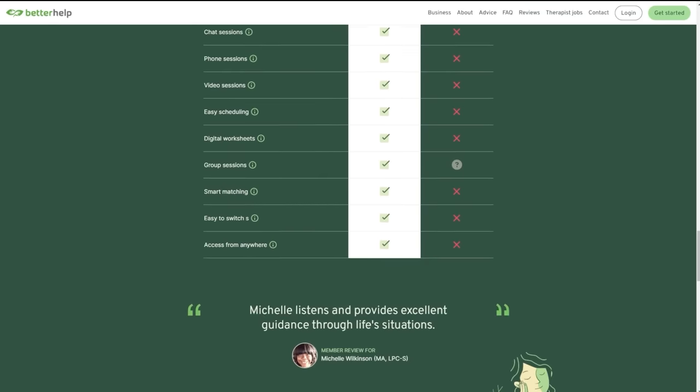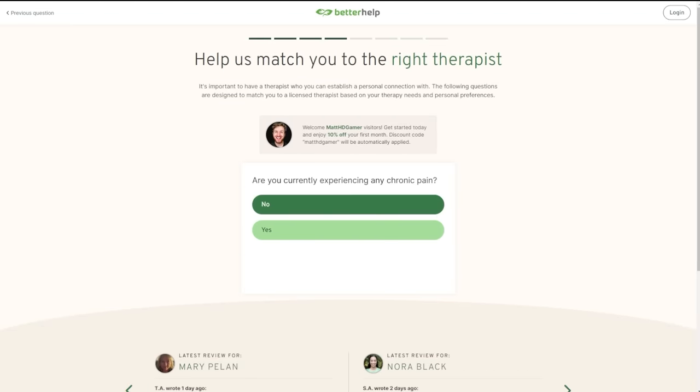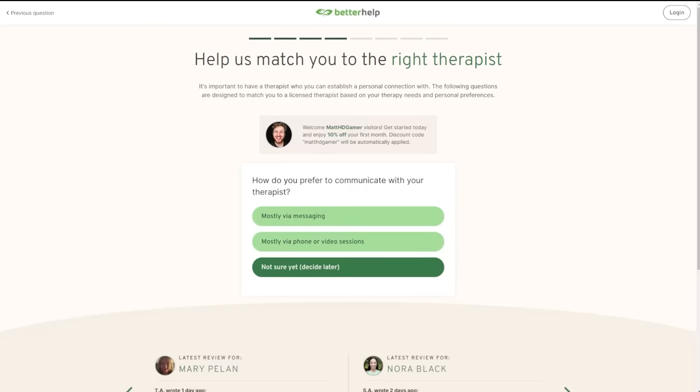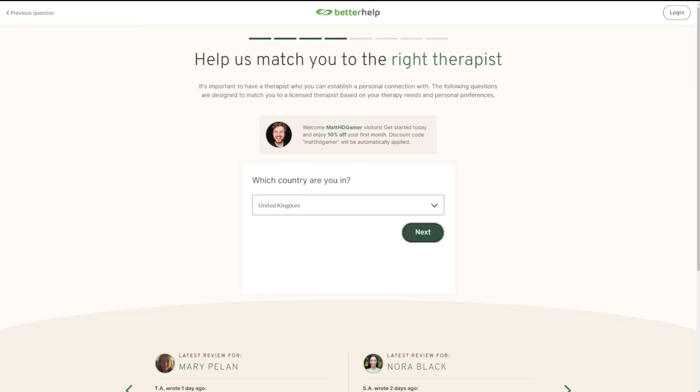It's so easy to sign up and get matched with a therapist. There's a link in my description — it's betterhelp.com/matthgamer. Clicking the link gets you 10% off your first month so you can connect with a therapist and see if it helps you. And because finding a therapist is a bit like dating, if you don't fit with that therapist you can easily switch to a new one at no additional cost. Over 4 million people have started using BetterHelp to live a happier and healthier life. People spend hours in the gym every week — why not give your mind the same kind of attention? So if you are struggling, consider online therapy with BetterHelp. Thank you BetterHelp for supporting this channel.